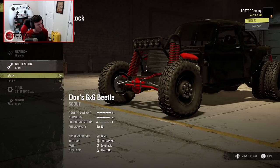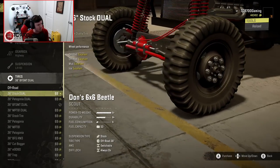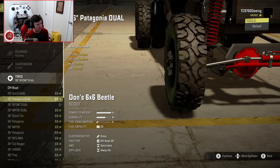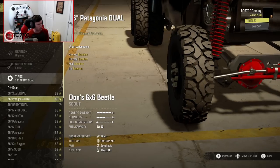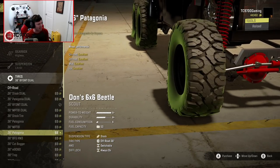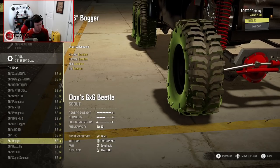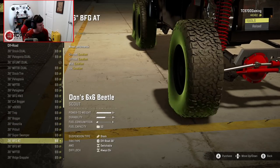Suspension-wise, I think I'm going to throw the lift kit underneath it, because why not? And as far as the tire options go, you've got some 36s — you've actually got some really nice looking 36-inch Patagonia Duels. You can go up... it actually gives you a lot of 36s. God, I love the Boggers, the Rockzillas, the Pitbulls.